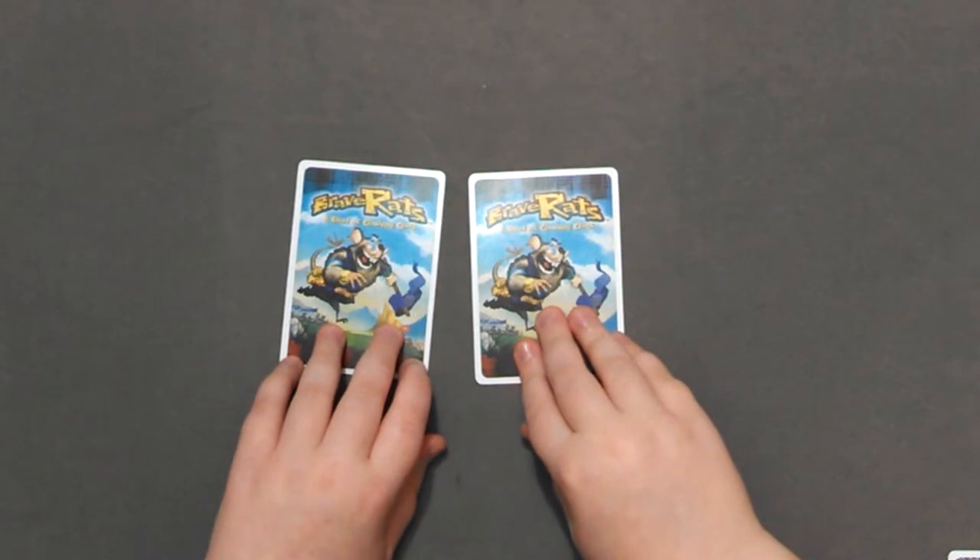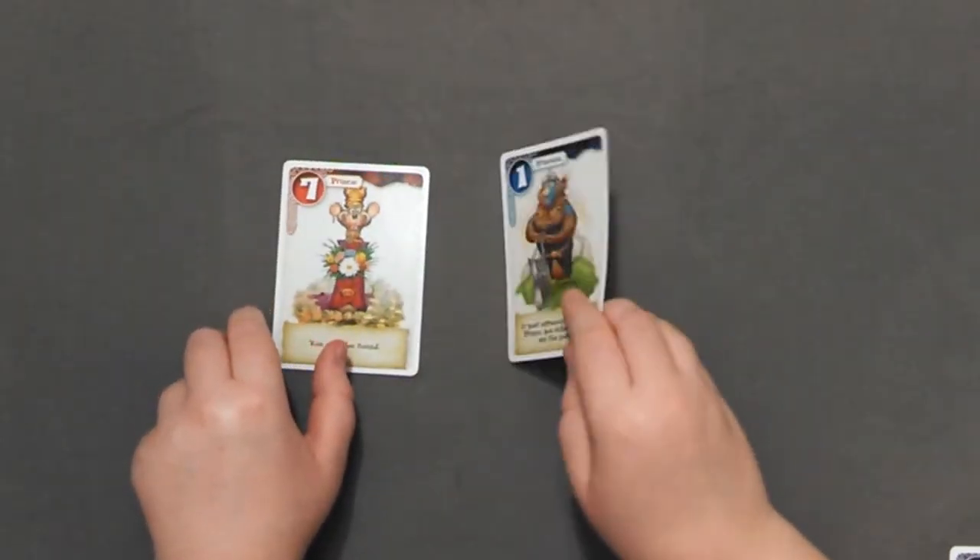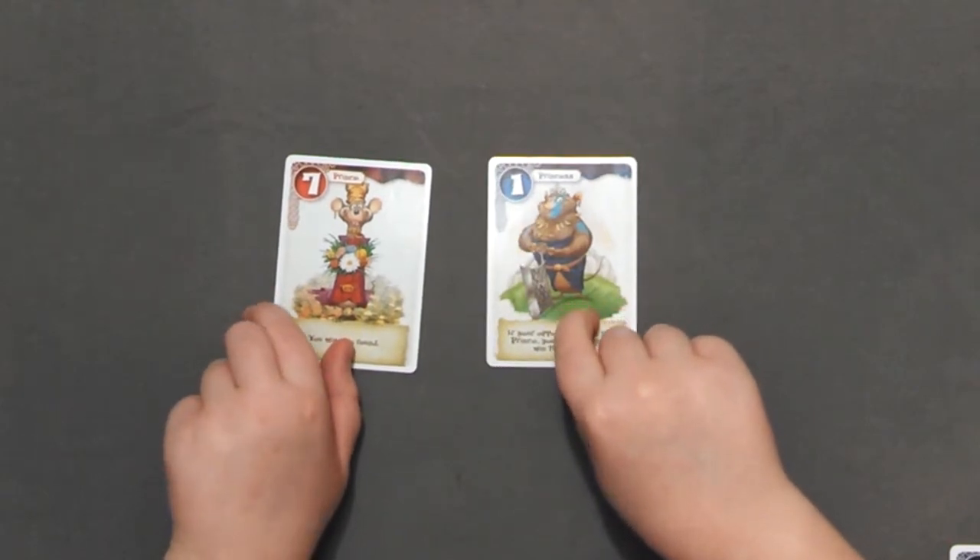But wait, there's more going on here than just playing the highest number. Each card has a special power that can put an interesting twist on the round. For example, the prince automatically wins the round, unless your opponent has played the princess — then they win the entire game.